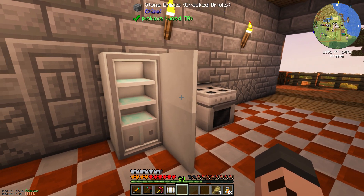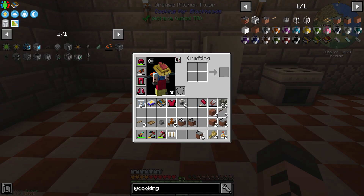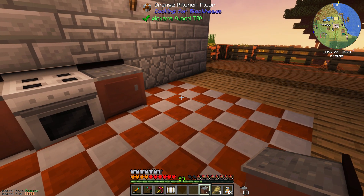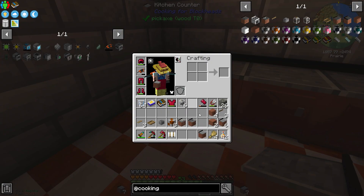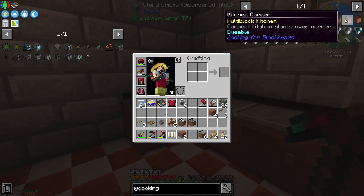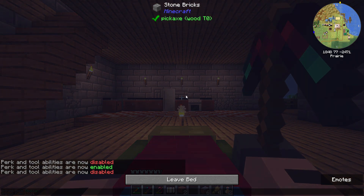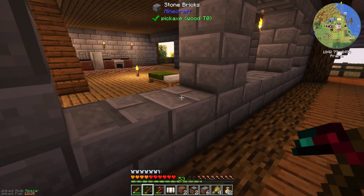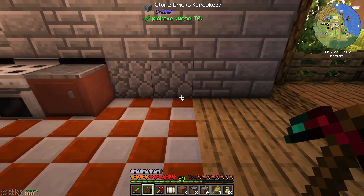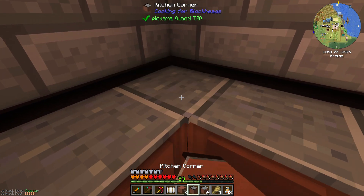Oh, we left the fridge door open — mum's going to kill us. Let's put down some kitchen counters along the back of the wall — they connect everything up. One, two, three, and then the corner counter. We need to face it the other way — bad kitchen corner. Maybe a counter will help it. There we go. I want to have the kitchen stop here with a separating wall, which will make it look nicer I think.